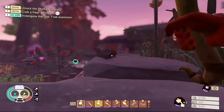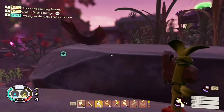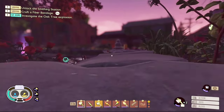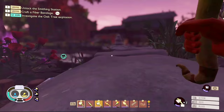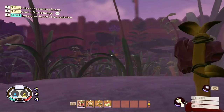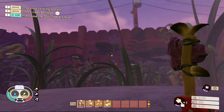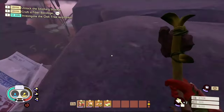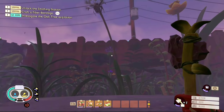And then after this, you want to head over this way. Then once you get to this point, you want to line yourself up with this pinkish purple flower. Once you do that, you want to make your way over to this ledge, then jump off and glide down.